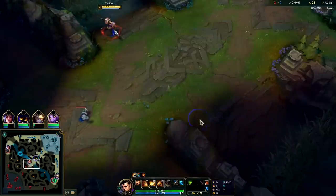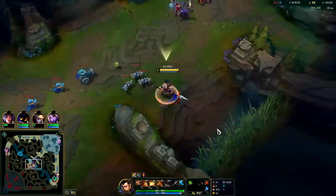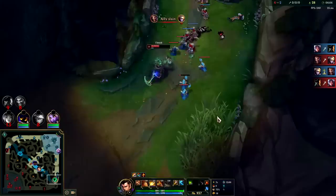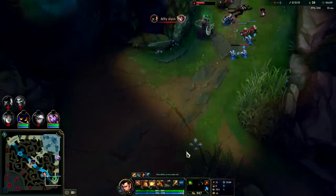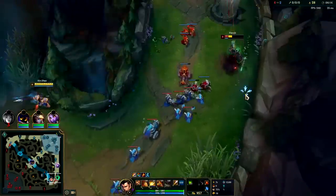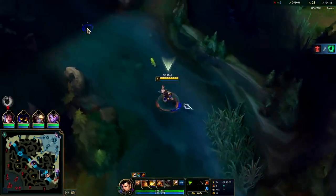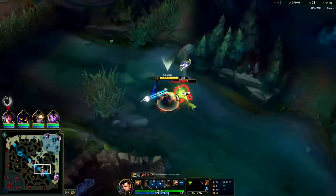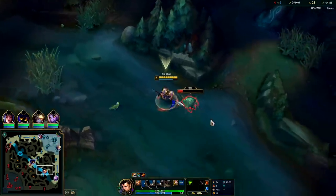I could help Veigar shove there potentially, or stop Thresh as well. He's trying to finish pushing away — that's a bad idea, I ghosted really early and Ghost lasts 10 seconds. He's suiciding. Someone must have pinged I was coming, or maybe there's a ward in that brush. But that's pretty funny — he did get my Ghost, so I guess kudos to him.